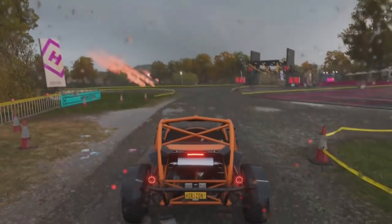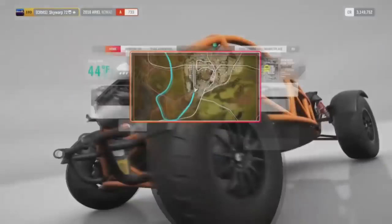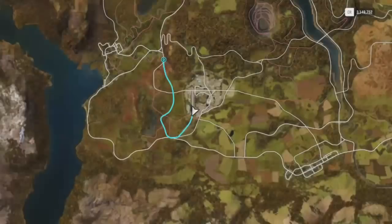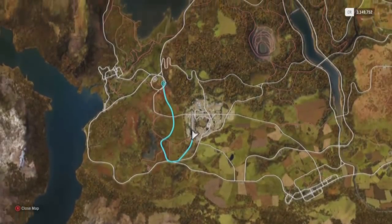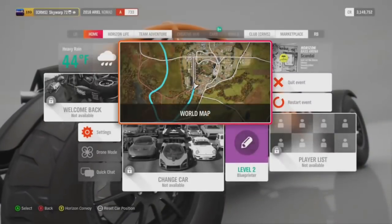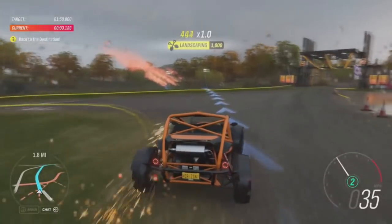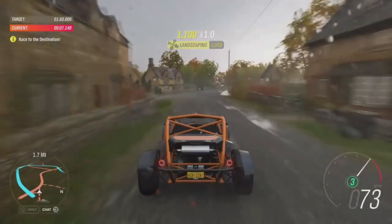Moving on to number 9 — this one's got a real nifty trick to it. It tricks you into thinking there are actually checkpoints here, but there's not. If you open up your map, you can see that you can turn right out of the festival and cut off a bunch of space on this challenge, which gives you an easy three stars. As you can see on mine, I screwed it up and still got three stars.